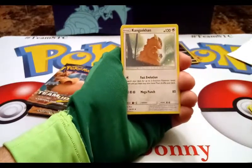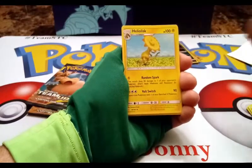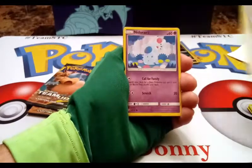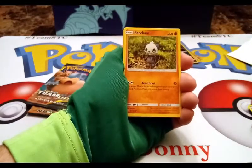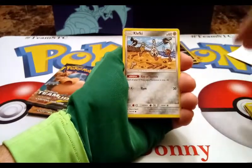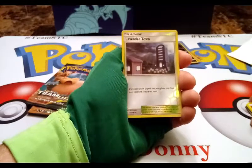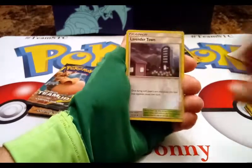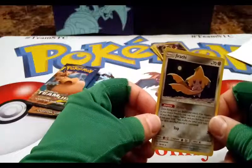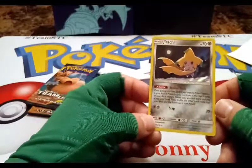Darkness energy, Kangaskhan — an uncommon Kangaskhan, that's odd. Heliolisk looking like a sunflower. Sabrina's Suggestion trainer. Nidoran, Pancham — tongue sticking out but looks like a spoon hanging out. Voltorb, Klefki, Charmander — gotta like Charmander. A reverse holo Lavender Town card, and a Jirachi holo — first time I've pulled this in the set! Kind of a faint holo pattern but if you put it at the right angle you can see it better. He can use Slap — let's see what that ability says.